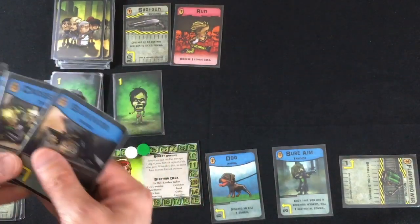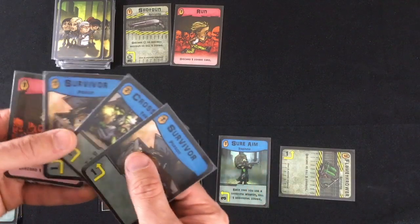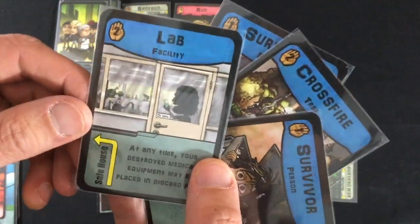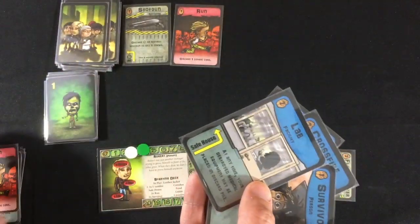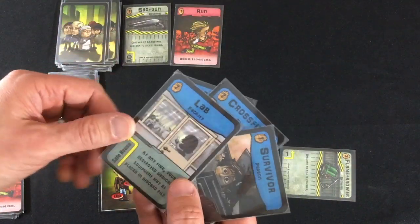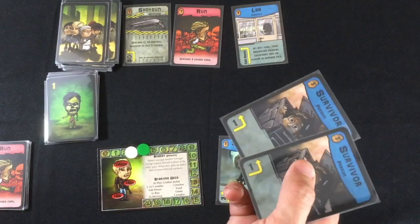Only one zombie this turn for my dog. I'll do the obvious and use my dog to defeat it. I've got the potential to kill four zombies once I prepare the flamethrower with sure aim. Let's scout — there's the facility. It's a lab: the power lets destroyed medical equipment return to your discard pile. Not the best power for what I'm doing since I have no medical cards yet, but finding it means I can now focus on surviving, saving people, and getting it prepared.